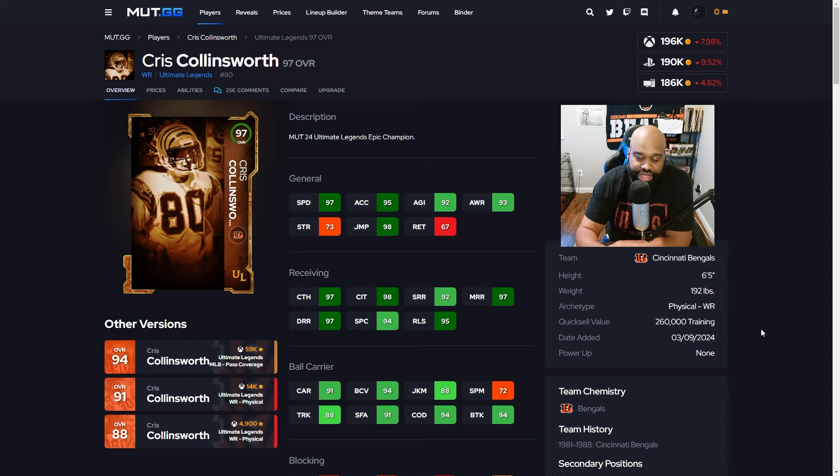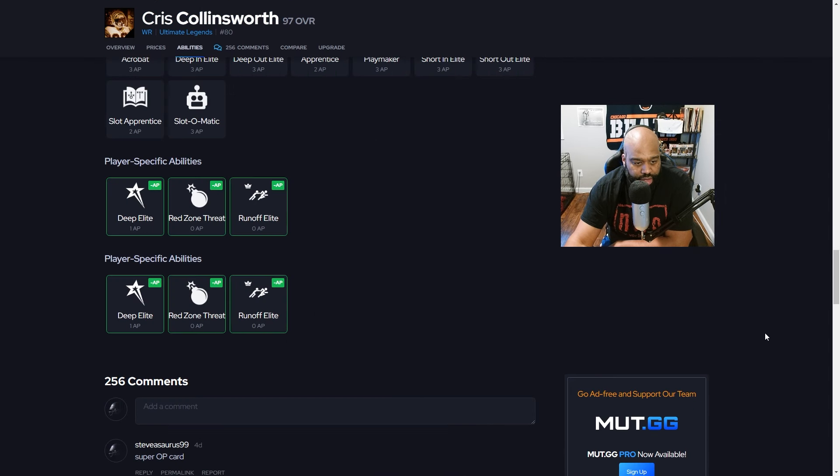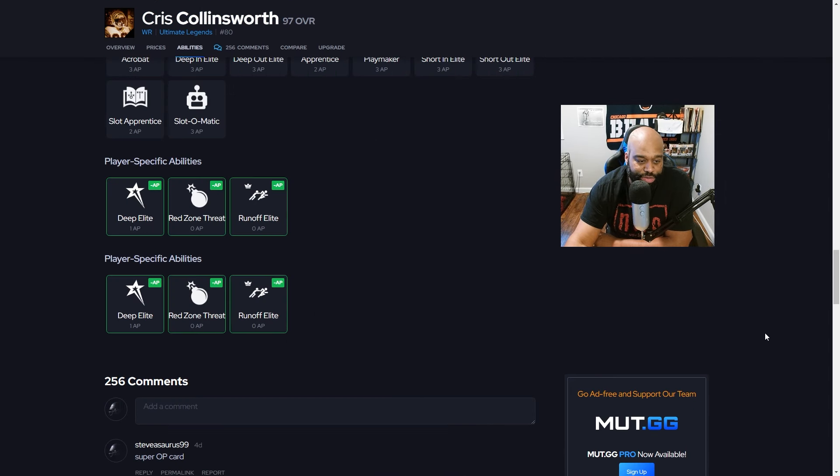The two wide receivers I have right now, Randy Moss and Nico Collins, are going to cost you a pretty penny unless you did your Ultimate Legend challenges and got the free Randy Moss, or got Nico Collins from the Sugar Rush event. Chris Collinsworth would be a great player for you — I think you could put him in the slot and he'd be a great pickup. Here's a look at some of the abilities you can put on his player-specific.